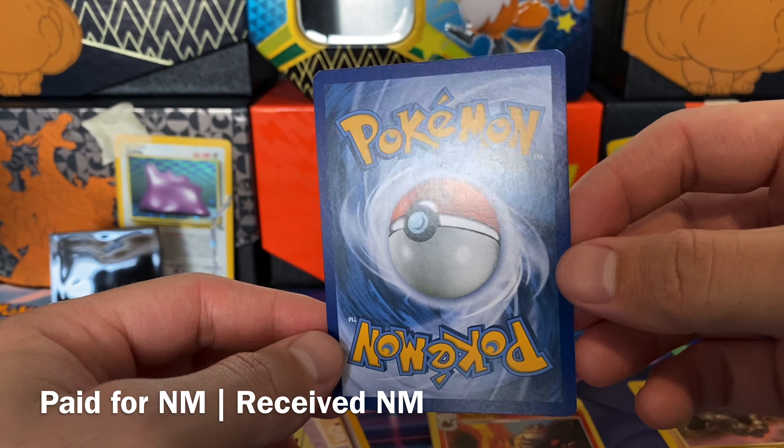We got an Ekans from Shining Legends. We got some more Shining Legends — Ralligator. This is just an uncommon, but it is a reverse holo that I'm missing. Very nice to have this.